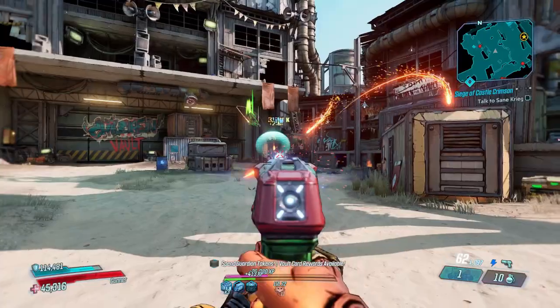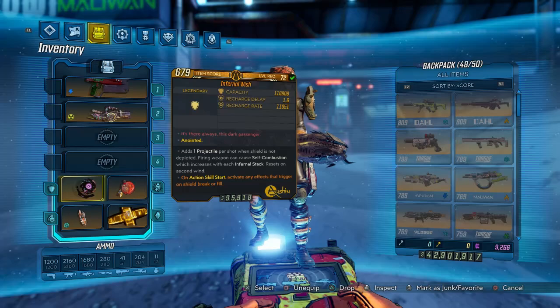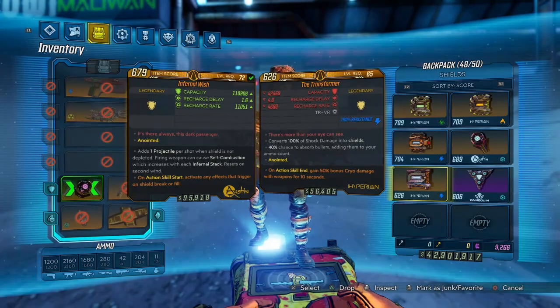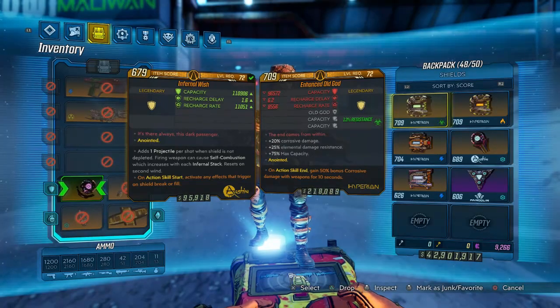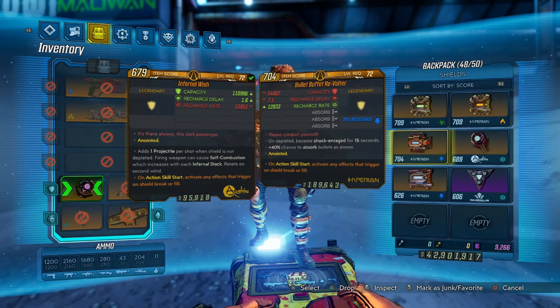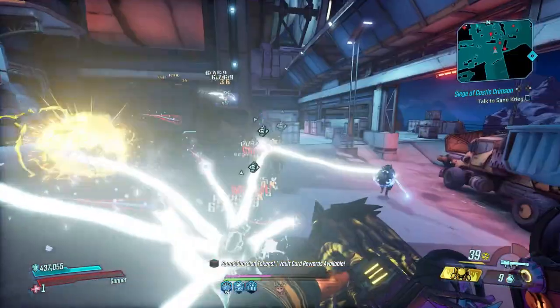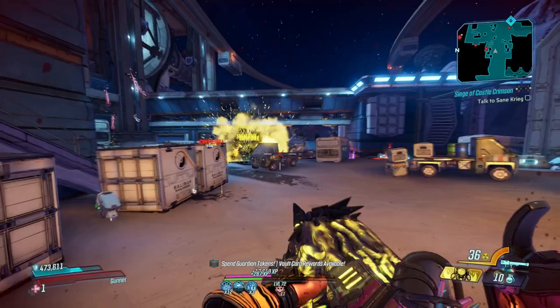Once again, just want to say Moze can make do with just about any weapon in the game. Next thing you'll need is a very, very good shield. For base game players, go ahead and try to get your hands on something like a Transformer, a Red Suit, any form of an Ant Shield, or even a Stopgap — those could work really, really well. For people that have the DLC, an Old God is always a tried and true shield, very solid. And then we have additions like the Infernal Wish, the Revolter, the Plus Ultra, and the Madcap as well.